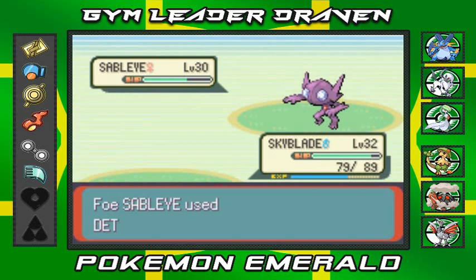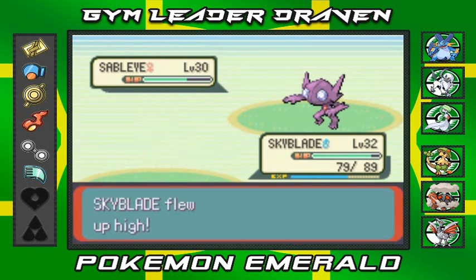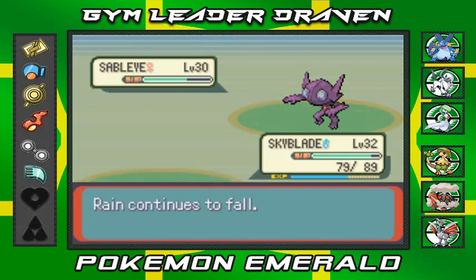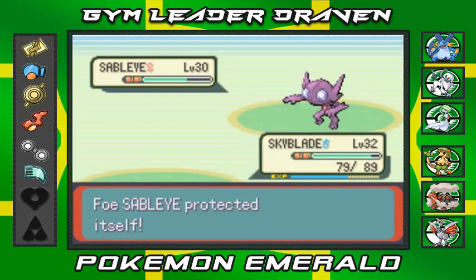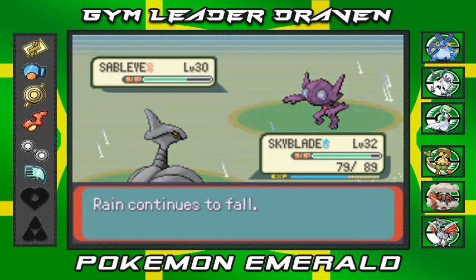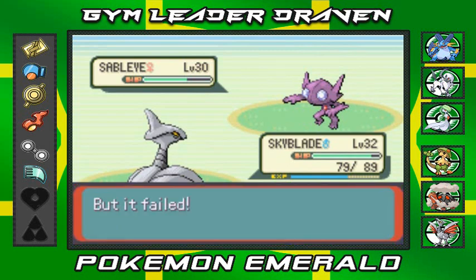Going with Fly again - Faint Attack misses! Do not use Detect, I swear - and of course it uses Detect. The trainers here have tricky Pokemon. Let's try a Cut attack. You can't use that twice buddy - and crud, more issues.